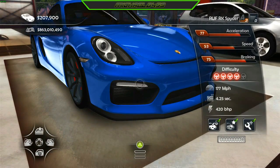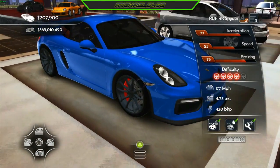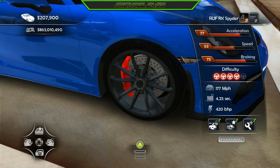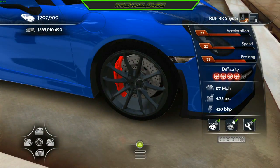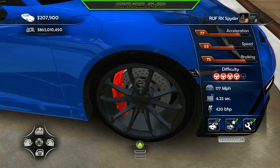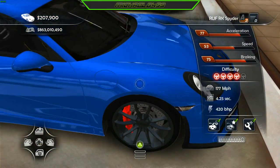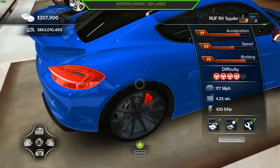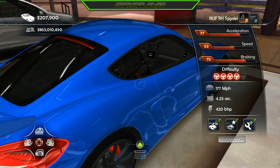Looking at the model, it looks absolutely amazing — gorgeous, fantastic, superb. The rims look absolutely amazing too. It has its own brake calipers and its own brake discs as well. You can actually see that the text is inverted on that part, but you can't really do anything about that or fix it.